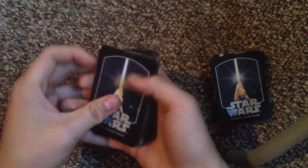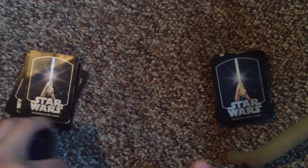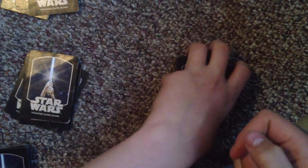So startup is you draw seven cards: one, two, three, four, five, six, seven. You draw seven cards from both decks. So you draw seven from the dark side deck and seven from the light side deck.